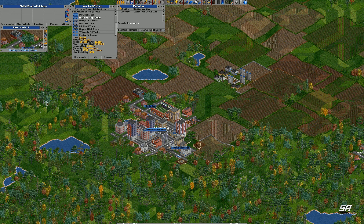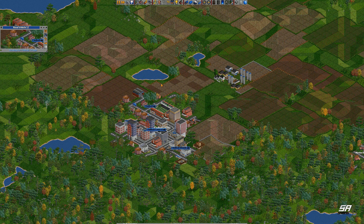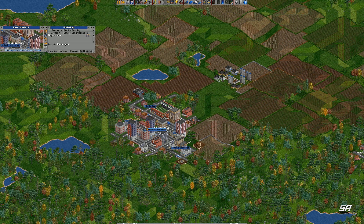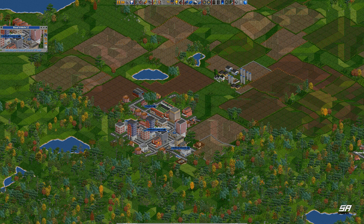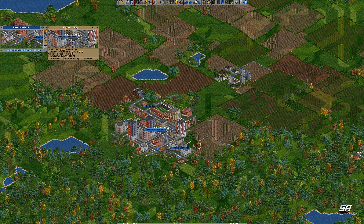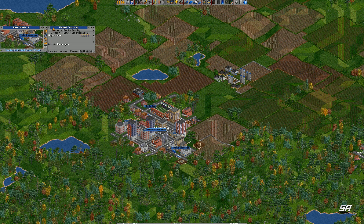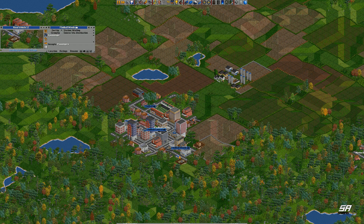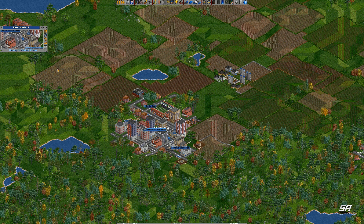It'll take a little while for people to start at these various different stops. These people should start using it — this is now 20 people there. Let's have a look once he's been to central. Wow, 48 passengers there, and then one there. So we've got 64 people there, 116 people there.